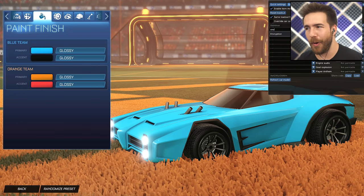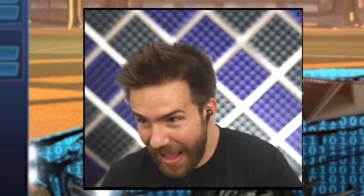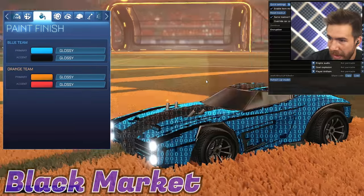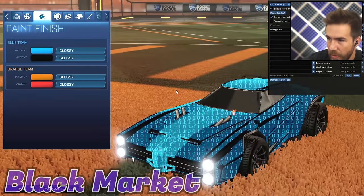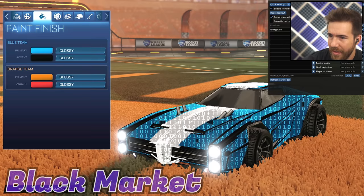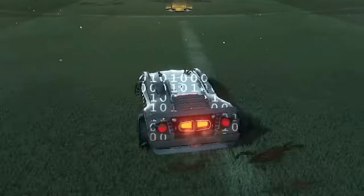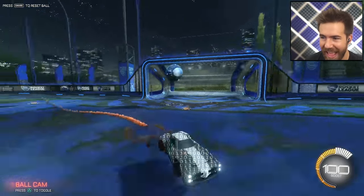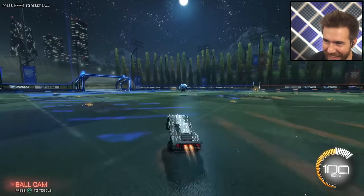Last but certainly not least — this is what we'd be most excited to see during crate openings — we got the Encryption Mystery decal. What the heck, that is so trippy! You can paint it — black, titanium white — wow, sky blue is kind of nice. I don't even know if I could play with this. In free play it's like it follows you. Any pros or freestylers — there's no shot, it's so trippy. I think I need one.